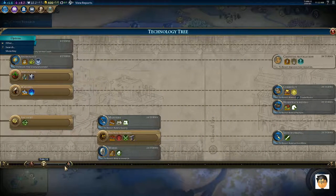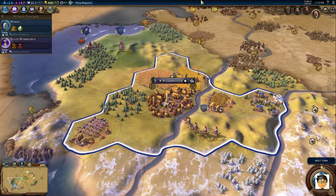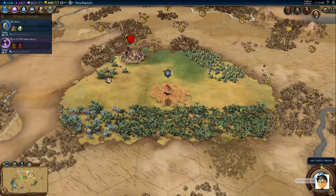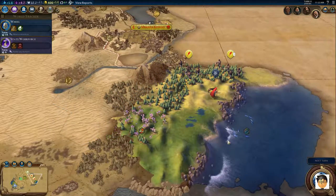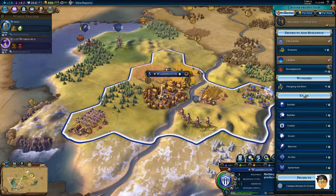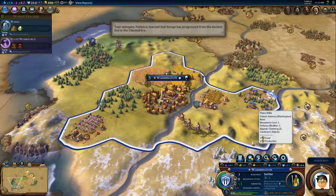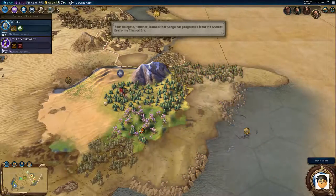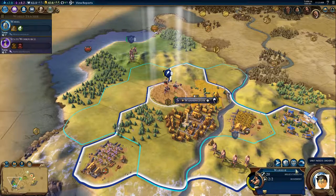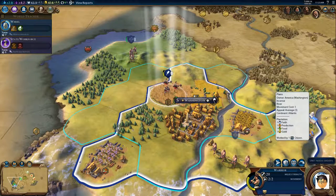What's our next goal tech-wise? Whale — still have mining resources in mind because there's nothing to mine here. I'm going to build my first settler too. Okay, I think this is a good place to pause our first episode of Let's Play Civilization 6. Thank you very much for watching — I will see you next time.